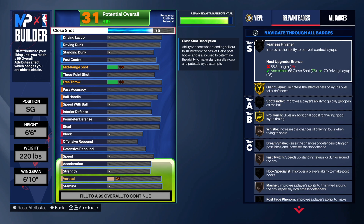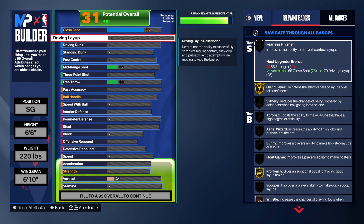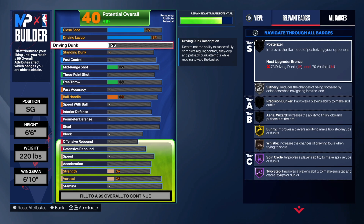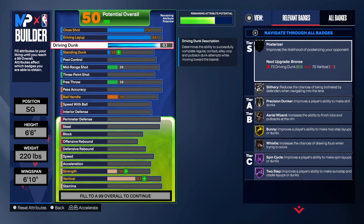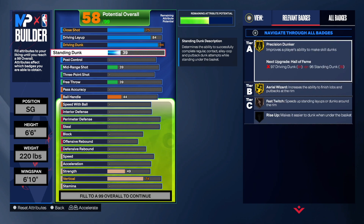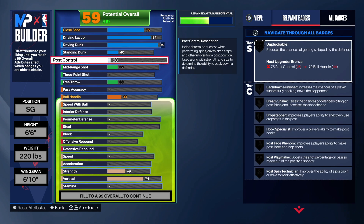You want to go 75 on close shot — 75 is going to give you Giant Slayer on gold. Going 84 on the driving layup is absolutely amazing; by going 84 you get Acrobat on gold, Bunny on gold, and Scooper on Hall of Fame. We are going with a 94 driving dunk — by going 94 you get Slithery on Hall of Fame, which is going to be crazy.